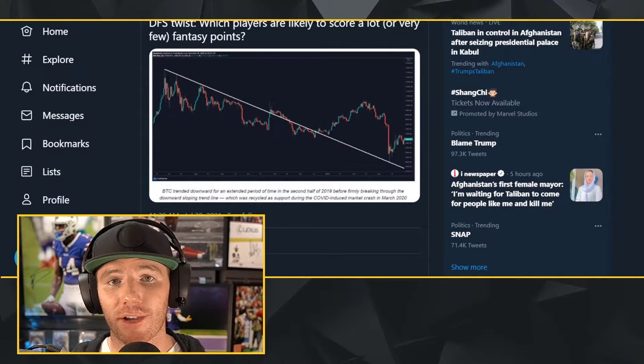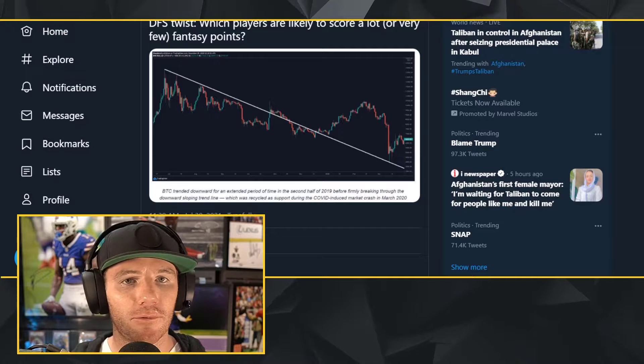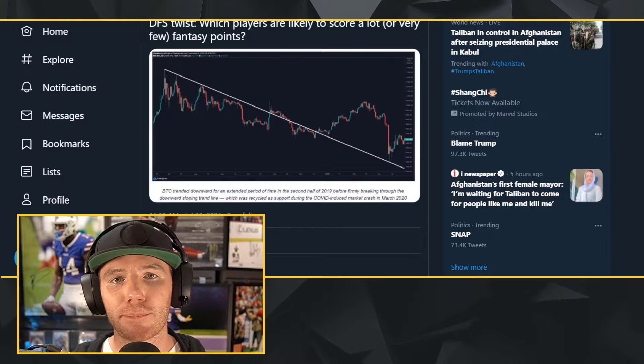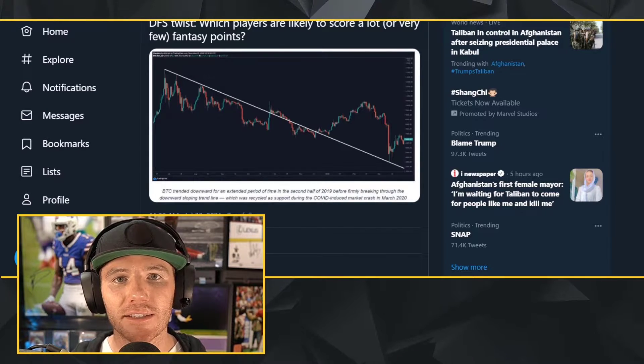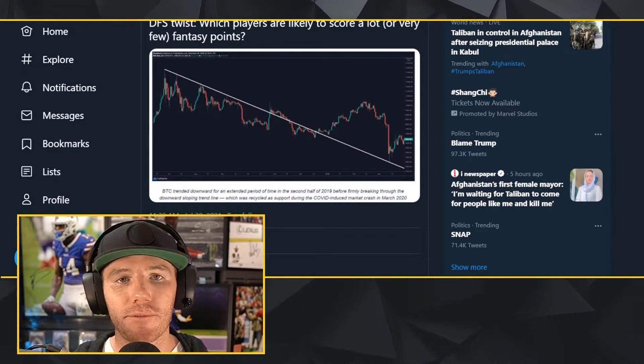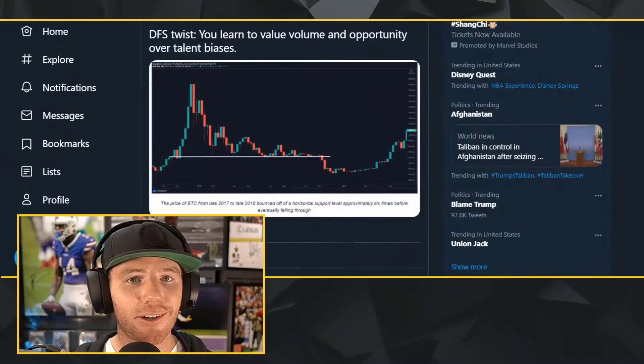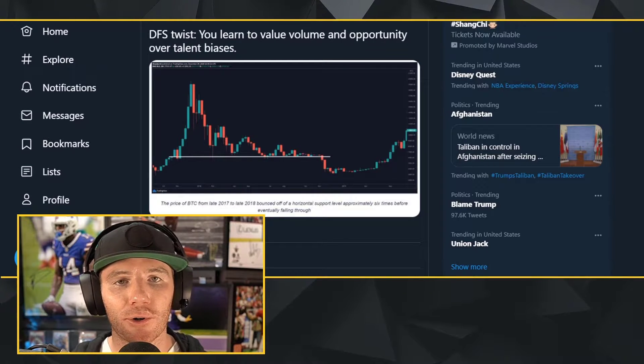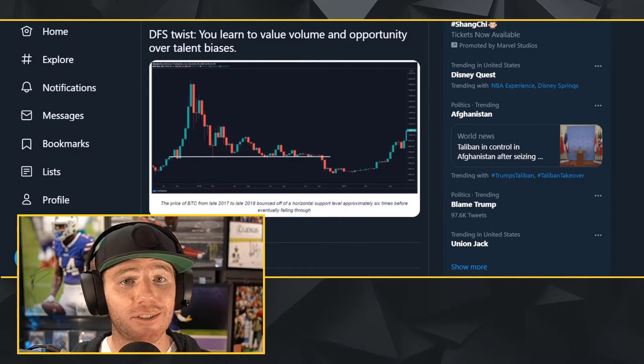I have a story for you. I stream every Monday, Thursday, and Sunday during the NFL season. This analogy comes from a finance class I took in college on technical analysis. Day one in class, they teach you about trend lines — I'm going to use Bitcoin as an example. A trend line is a visual representation of direction and speed of price. For DFS, that means which players are likely to score a lot or very few fantasy points. As a DFS player, maybe you start creating your own spreadsheet — think of those as support, a price level that's harder to fall below, or resistance, a price level that's harder to rise above.